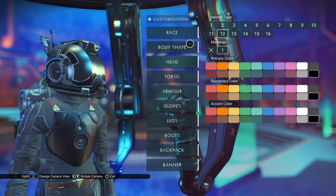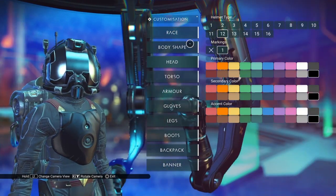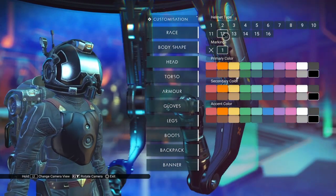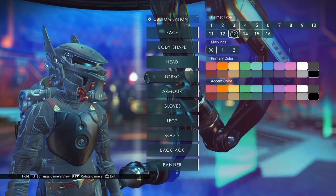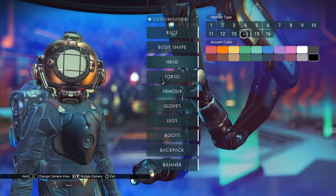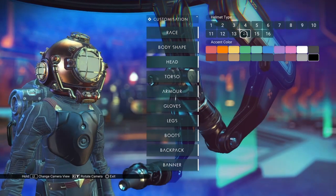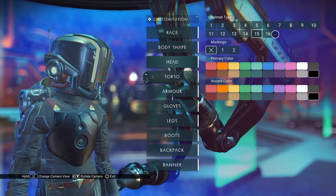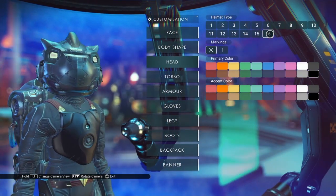The helmets we're going to demo here are: number 12 — which for me is the Sparse Horizons helmet. The numbers might not be the same for you. Number 13 is the Blazing Orbit helmet. Number 14 is the helmet you get from the Dreams of the Deep mission — I don't remember what it's called. Number 15 is the Eye of the Corvax helmet, and number 16 is the GEC First Spawn Battle Mask.